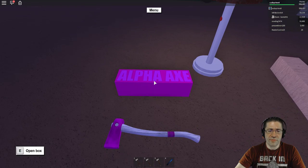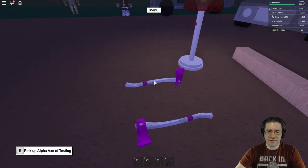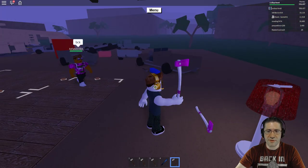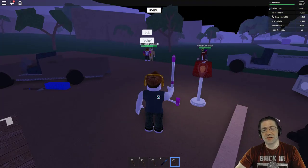As you open up the box, just like that, it becomes the Alpha Axe — and these are two different versions. The one I'm holding right now is an attachment version, and the one on the ground is an in-world version.